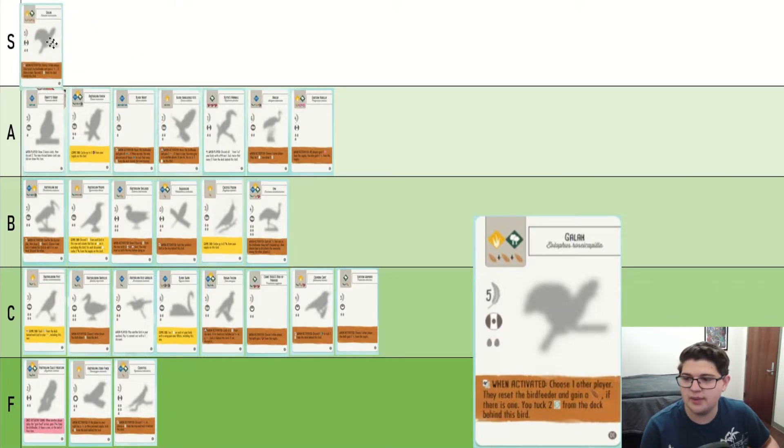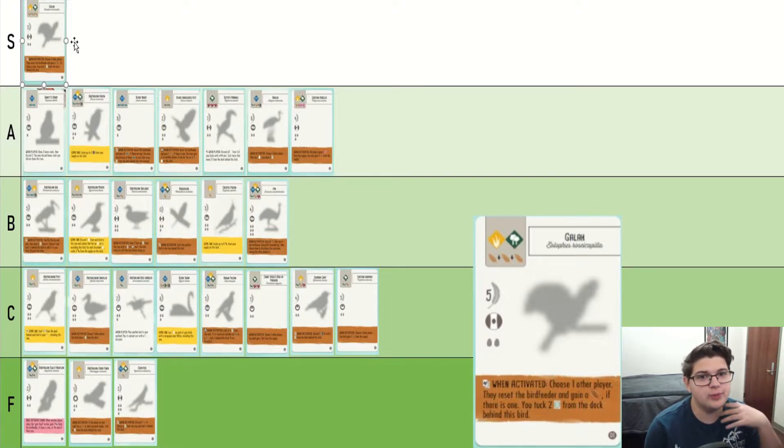Galah says get two victory points. That's very good. Sure, someone else gains a wheat usually, but the fact that it just gives you two victory points is very, very good. Definitely an S tier bird.